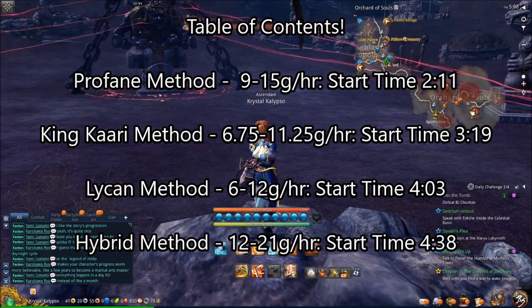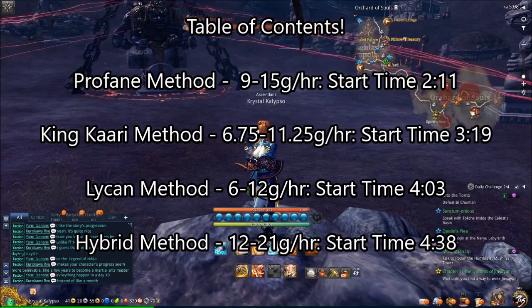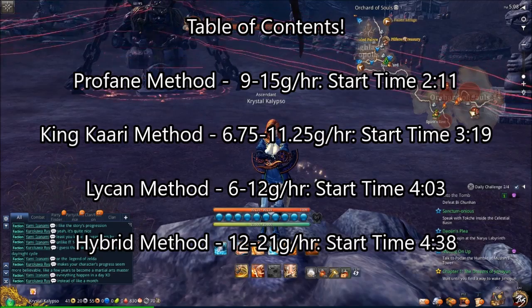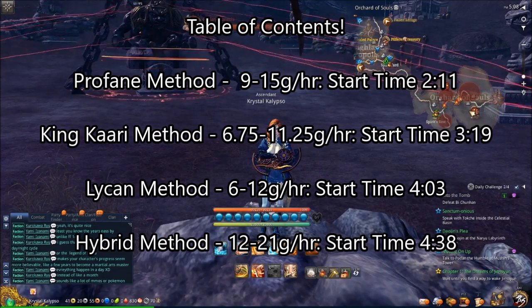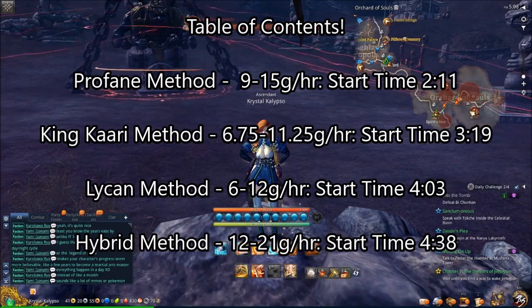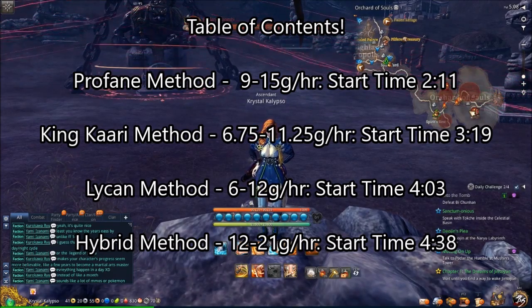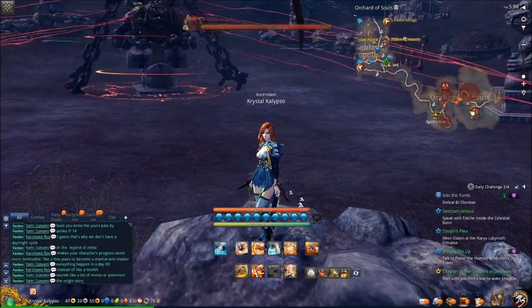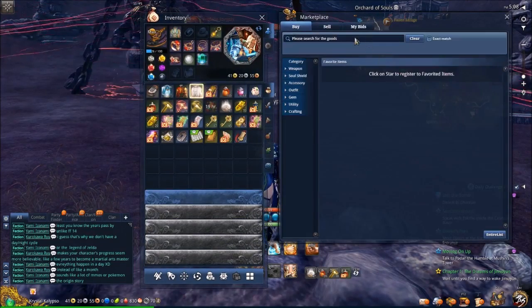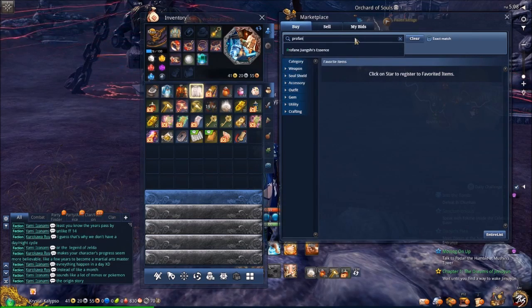In case you didn't know, you can buy the essences for field bosses, and people tend to buy these in order to get the costumes they want from the various field bosses. So they actually have a pretty lucrative market. You can make quite a bit of money off of farming these bosses, depending on the time of day and how many other people are at the bosses. It's pretty easy to solo — you don't really need anything after you beat the main story.